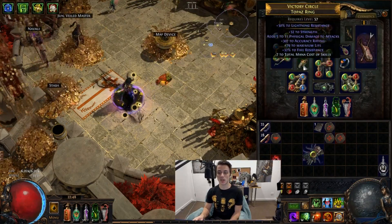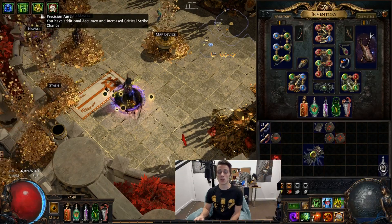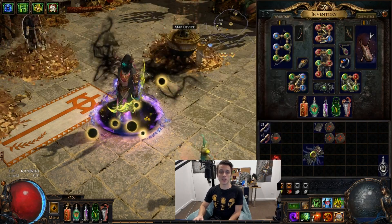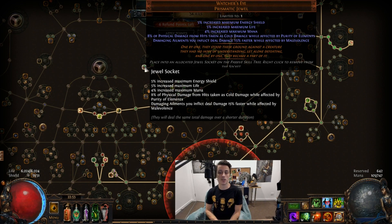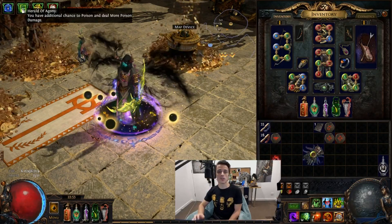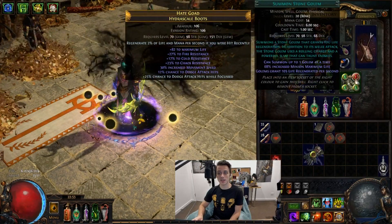The aura setup is Enlightened level 3, Malevolence, War Banner, and Herald of Agony. Malevolence is for extra damage — with the Watcher's Eye mod it's pretty damn worth it: damaging ailments you inflict deal 15% faster while affected by Malevolence. Herald of Agony is just a little bit of extra poison — you don't really have to use it, you could use Aspect of the Spider instead. There's also a really low level Precision just for a little bit of extra accuracy.